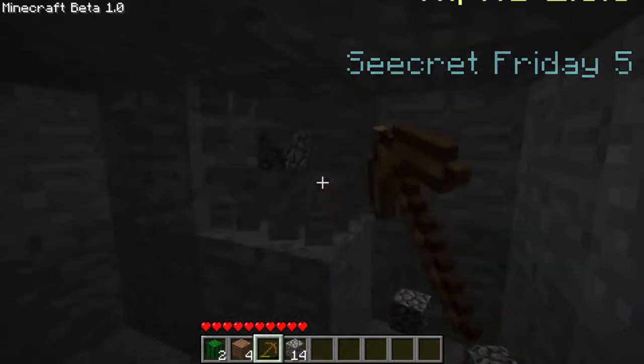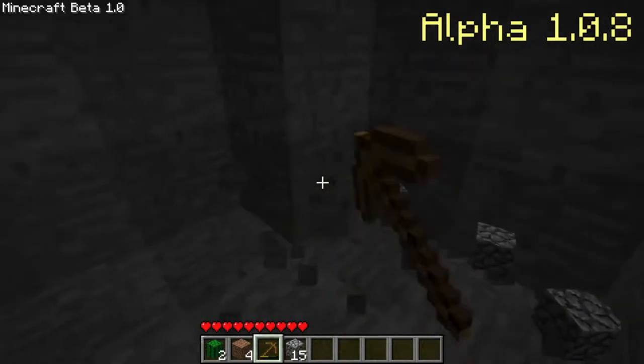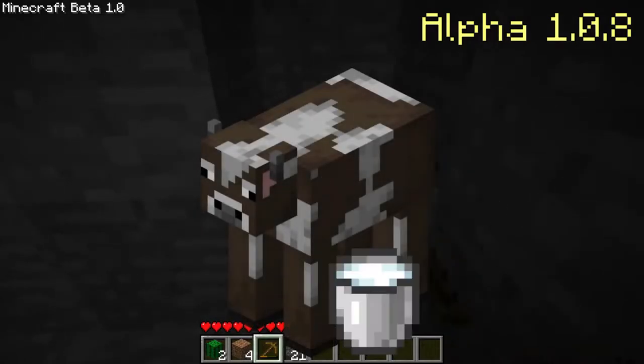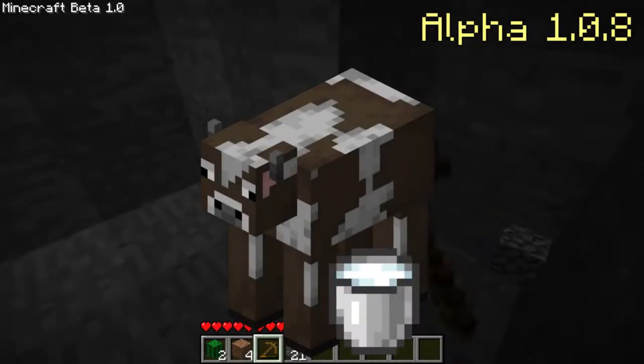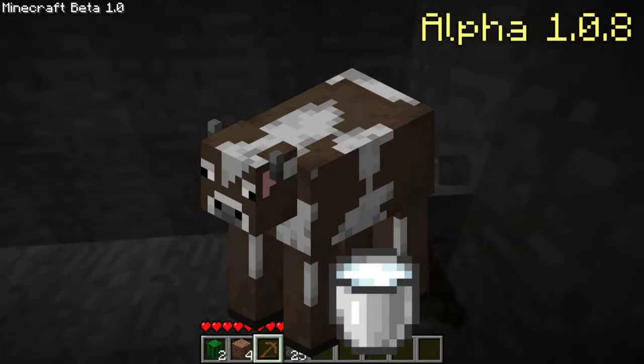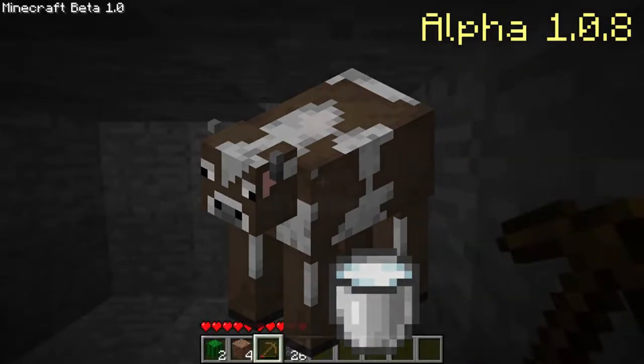Alpha version 1.0.8, although not being a Secret Friday update, added a lot of new features. It added leather, milk buckets, and the cow mob that dropped leather when it died. The milk bucket was at the time unobtainable, so you couldn't yet milk cows.